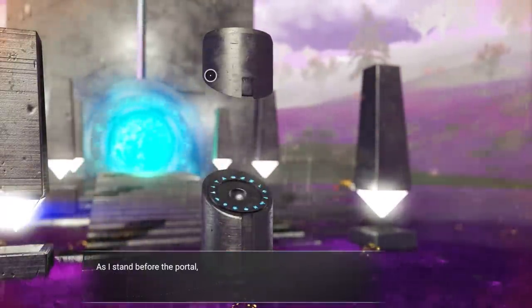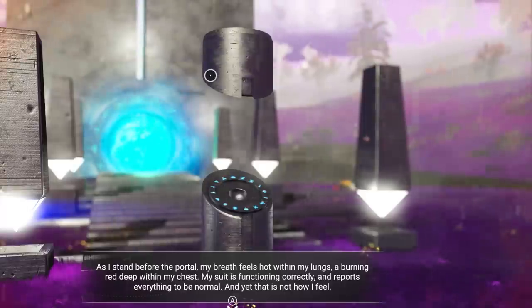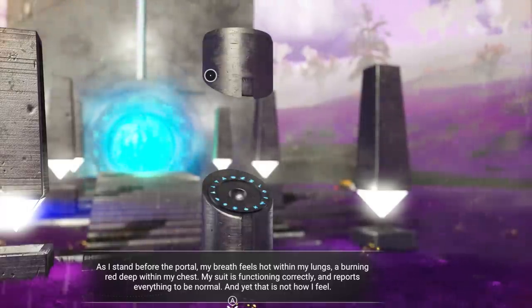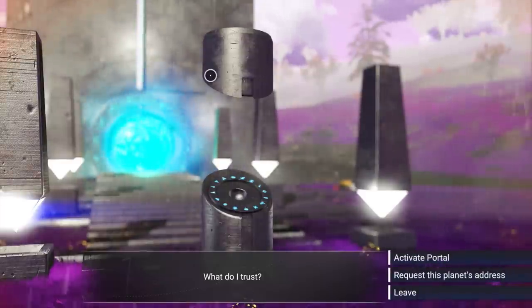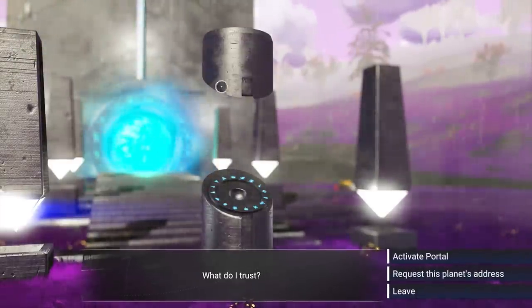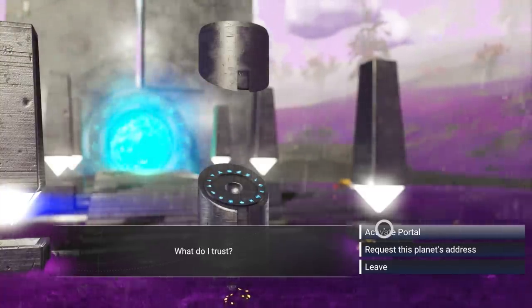After you've activated your portal and refilled all of your elements, it should be okay. Once you go there, you're going to enter some coordinates. The No Man's Sky Coordinates Exchange on Reddit is where I got these.